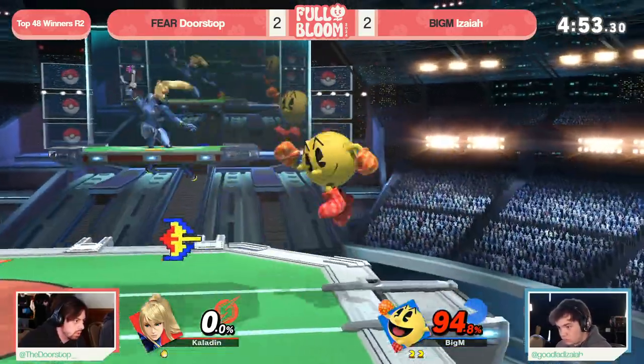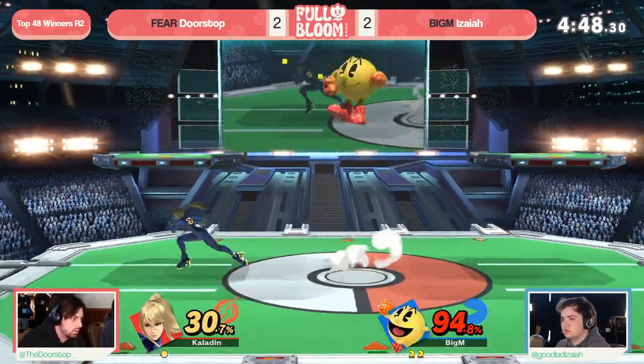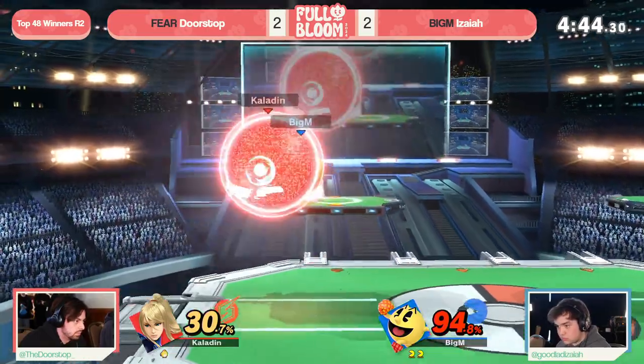Doorstop looking for the edge guard — he knows that his time is running out. If he doesn't find it — the Galaga though, going to get caught by the platform, disrupting the combo — huge break for him. But he needs to find this one fast, or that mileage is starting to run a little low in the gas tank.